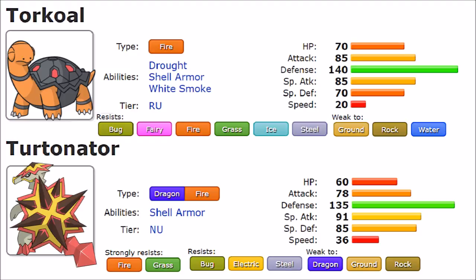Torkoal has been around since Generation 3 and has accumulated a much broader move pool. It was historically known for Rapid Spin — while not ideal for a Fire type, it gives it utility as a spinner. It also gets Stealth Rock, making it a more defensively capable Pokemon that can set up hazards and force switches. Offensively, it gets Eruption and Earth Power, capitalizing on its Special Attack. For the physical side, it gets Iron Tail and Self-Destruct as options.